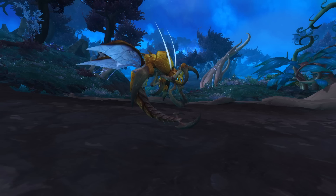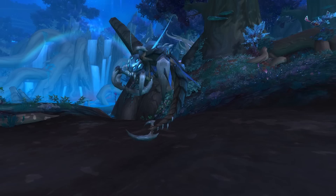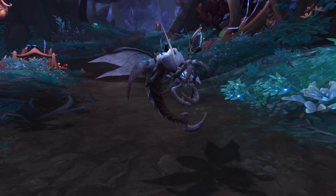Next up are the Gorm Wasps, coming under the wasp family. There are six different colors: black, blue, green, orange, purple, and silver. These aren't too bad, although personally I'm not a big fan of wasp pets.